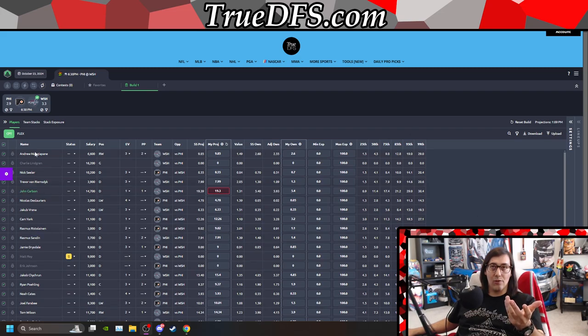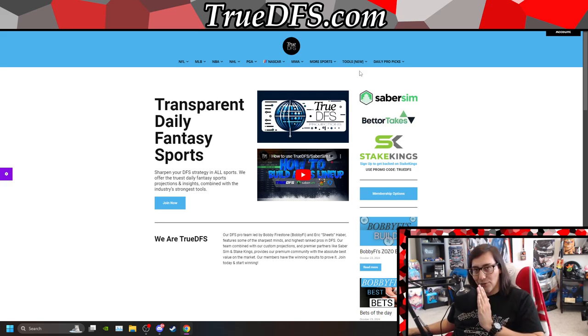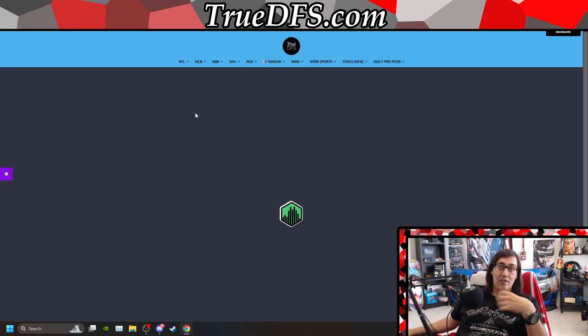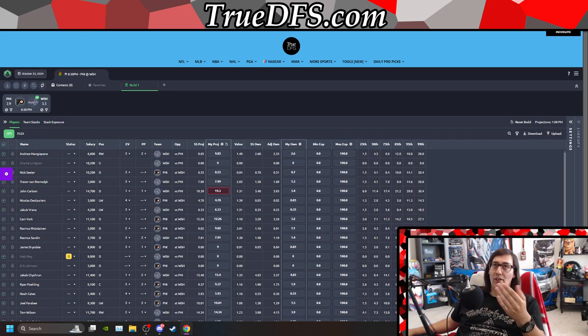So clearly this is the old version here — we'll be referring back to this and saying, 'oh, this is now located here.' If you're using it through us, which I would encourage, you'll find it right here under the tools section. You'll see SaberSim, which is the new version — you can see the URL has changed to SaberSim versus the old one that was just the Optimizer on our own site.